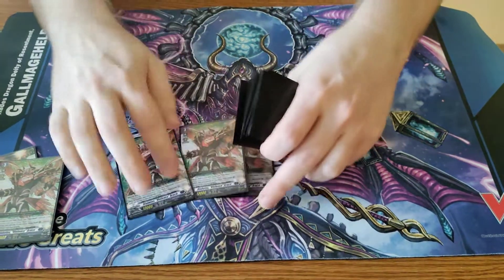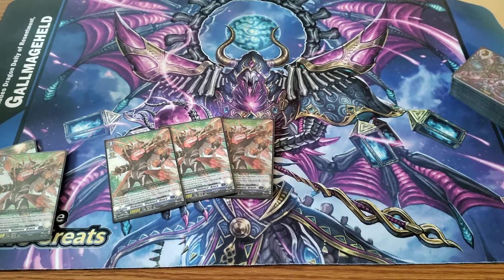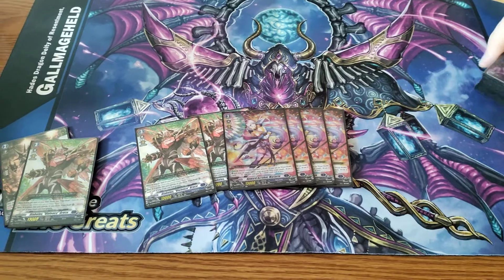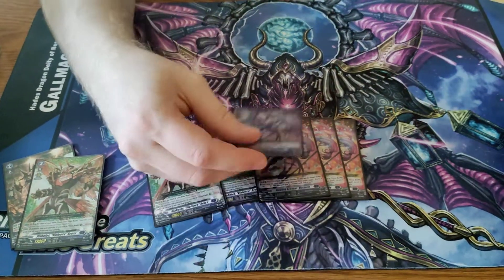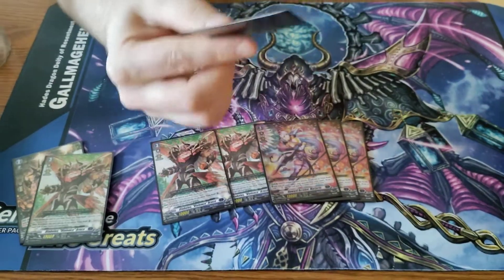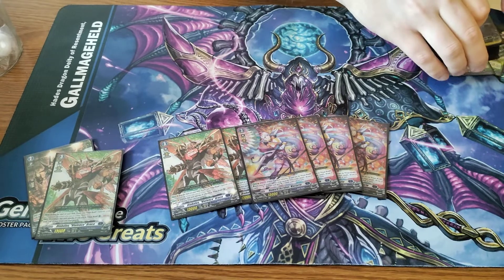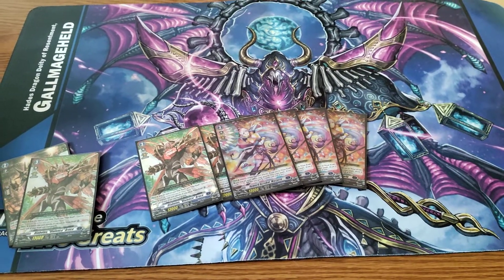We're running 3 more of the Bruce in the main deck, just because persona riding is good obviously. And then I'm still running 3 Marjorie. Just a really good card. When she attacks, you can put a rear guard in the soul, you soul charge 1, draw a card, and she gets plus 10k until end of turn. Really good — helps you build up the soul and push for game. You do have to be in final rush to use this skill, so just keep that in mind.